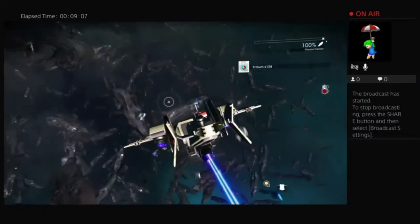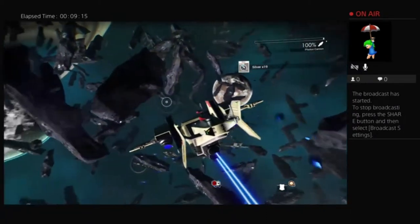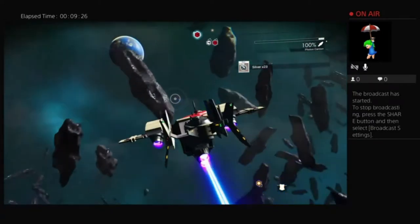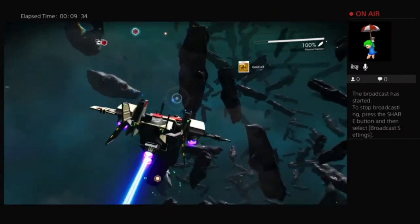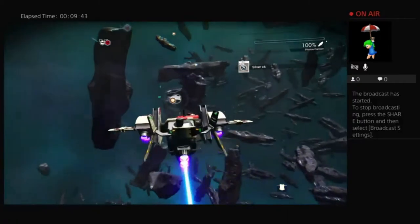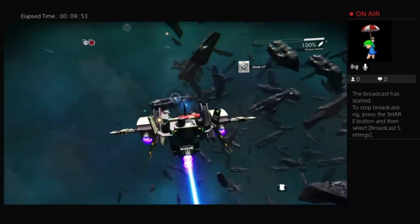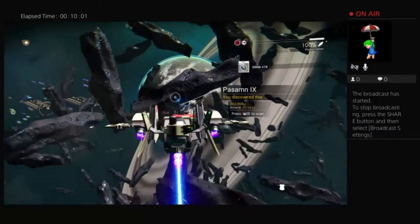Instead here I am flying around an asteroid collecting gold and silver in order to be able to show you the thing I logged on to do in the first place. Some of you might be wondering why I don't just turn off and try again, but I think showing you what it's like to just bodger around the asteroid field shooting at asteroids is part of the charm of the game. You could throw money at it and fly to the nearest space station, but I'm cheap.